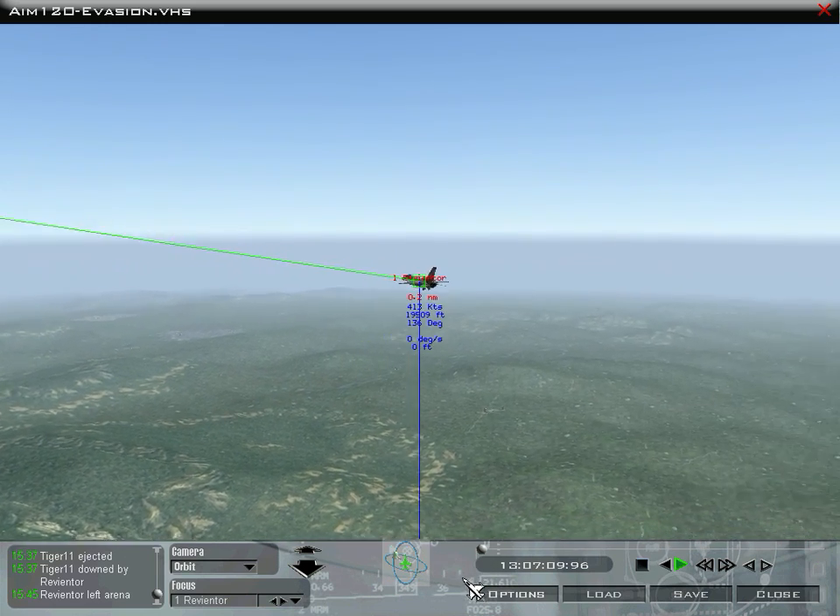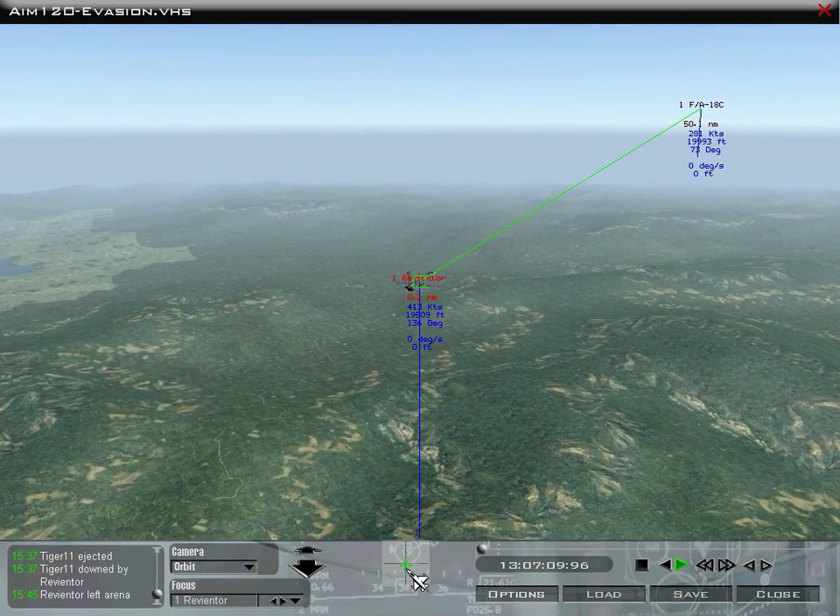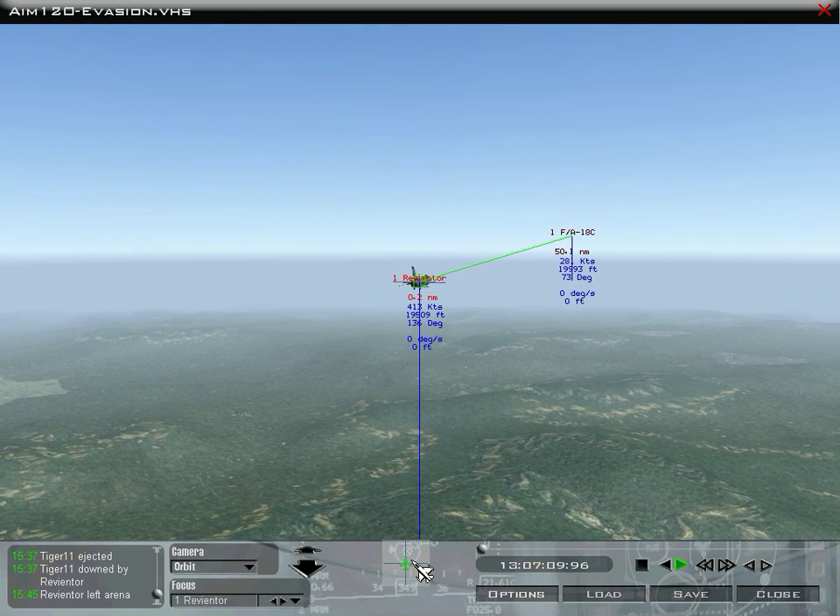The great thing about it is, let's say you're part of an organization and you and somebody else engage in either a mock battle or a real battle. You can send this file to another player and they can open it up in their client, their game engine, and view the dogfight — and then maybe give tips and pointers about what you're doing wrong here or there.